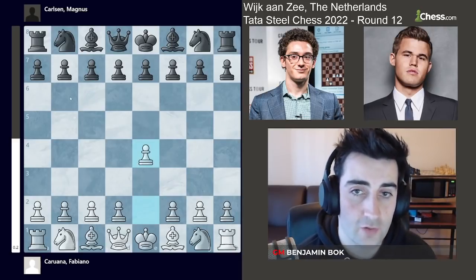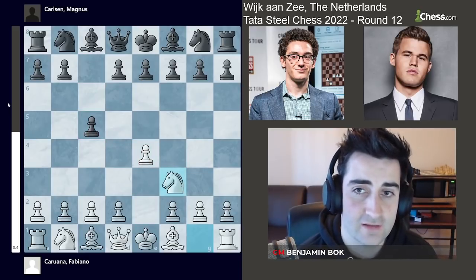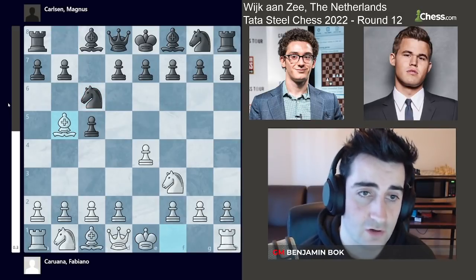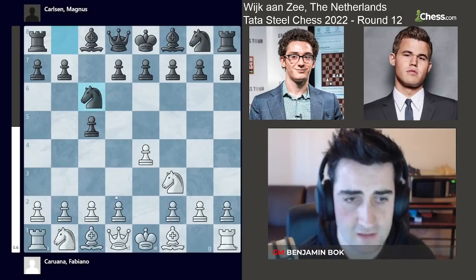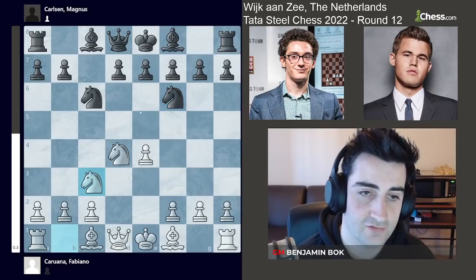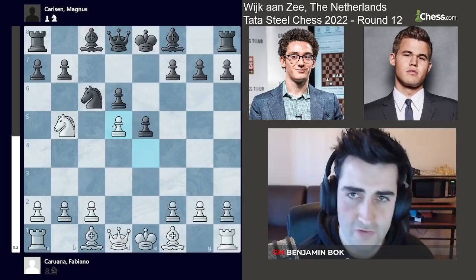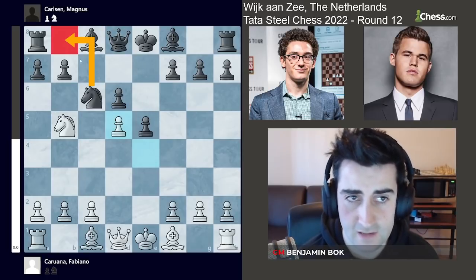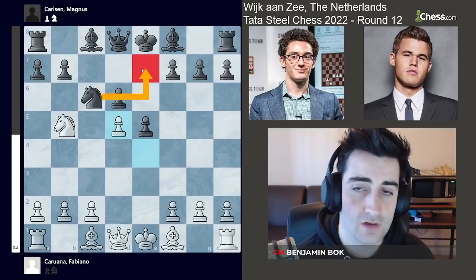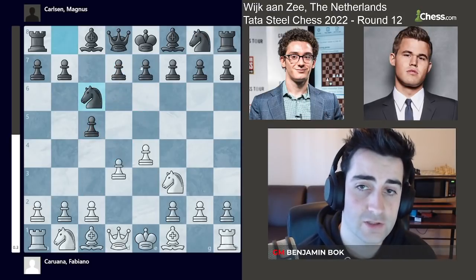Fabiano opened up with 1.e4, really his bread and butter, and Magnus responded with c5. Knight f3, knight c6, and Fabiano played bishop b5 — this is called the Rosso-Limo attack. In the world championship match in 2018, Fabiano really tried to go after Magnus in what's called the Sveshnikov, and they had a lot of interesting games, mainly with the move knight d5. All very sharp stuff.